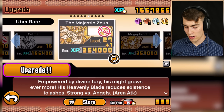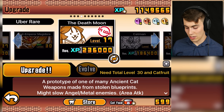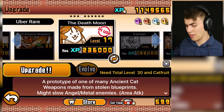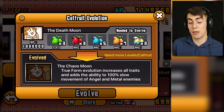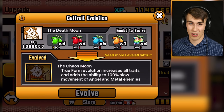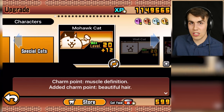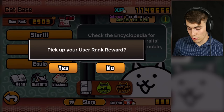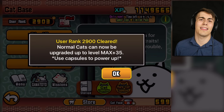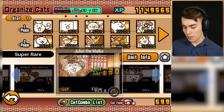I'm gonna level up Zeus a little bit, and I'm gonna level up the Death Moon a whole bunch, cause she's pretty cheap to level up here. Maybe I'll leave her at level 17. She does have a 100% slow movement of angel and metal enemies, so it's really nice to have a 100% chance of doing something. That's why I like Apple Cat so much. We'll just try again and maybe we'll do better. Oh, I got a reward up here now - I've actually gotten to the next one. I'm not gonna pick it up! Oh! I thought I hit the no button! Did I hit the yes button? Am I an idiot? Anyway, thanks for refilling my energy.